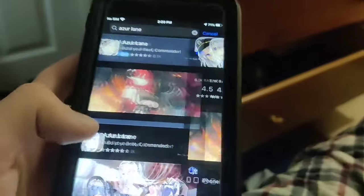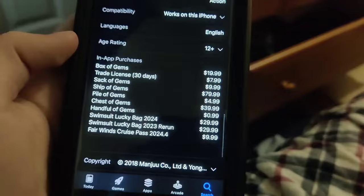As you can see, if we type in Azur Lane, here's the game right here. And we go to In-App Purchases — look how much it costs.